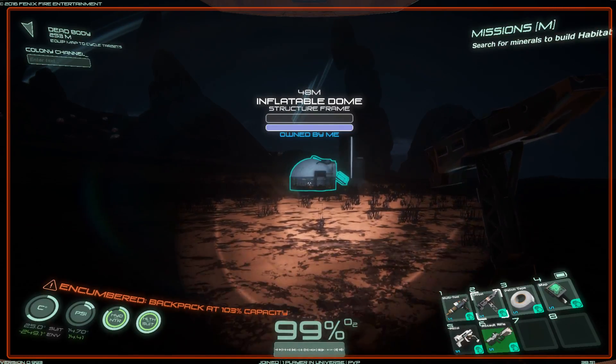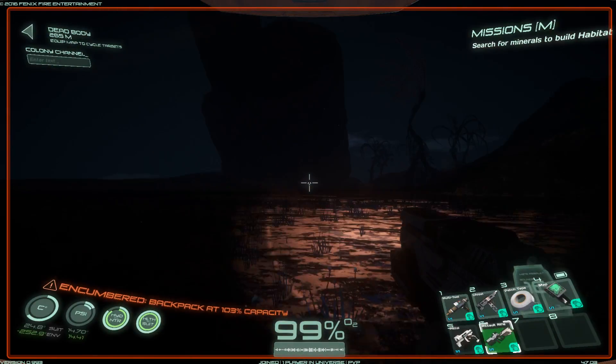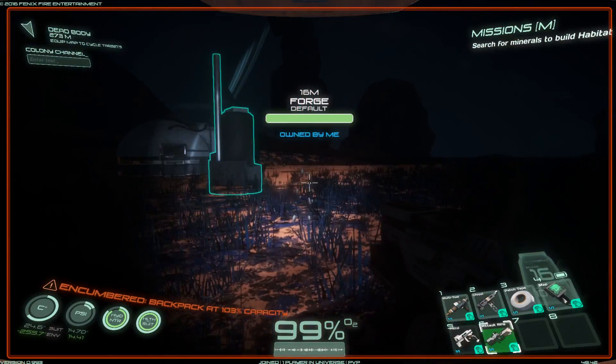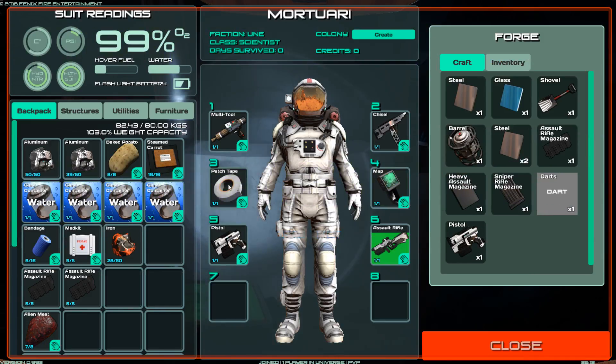Just to be sure, let me keep my gun because I have the impression that soon some big worm will be popping up again or something like that. Let me just drop all this stuff into the forge really quick and then I have some time to go out and get some more resources.